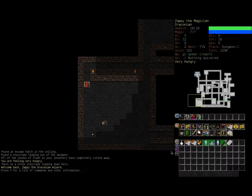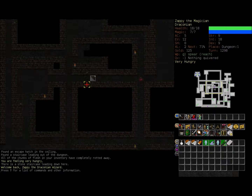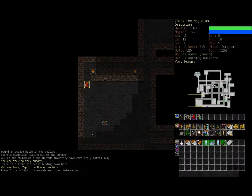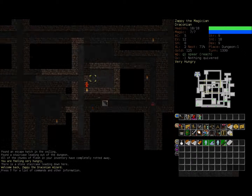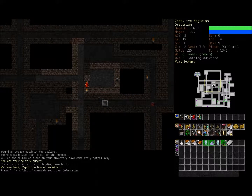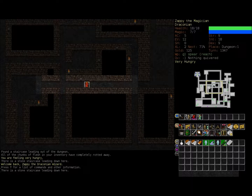When we last left Zappy, our intrepid new hero, he was about to descend down to level 2 after exploring level 1. I just noticed there was a spot up there I hadn't explored last time, so let's go have a quick look at that. And lo and behold there was nothing there. I'm also very hungry, so let's go down and try to start killing stuff.